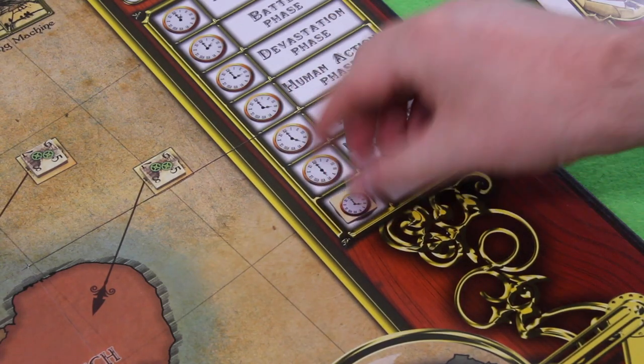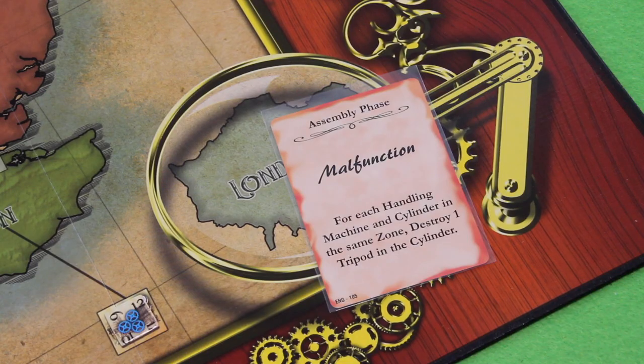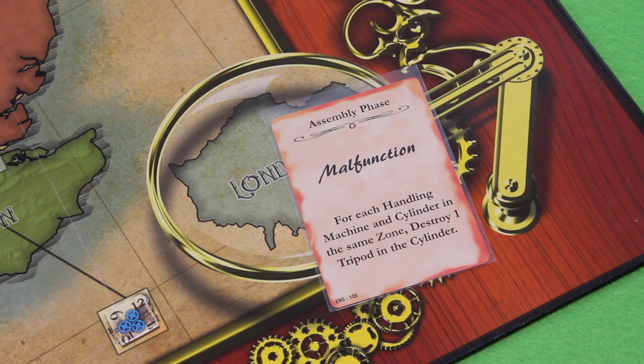Moving into the assembly phase — no cylinders on the board, but we still have an event to trigger: Malfunction — for each handling machine and cylinder in the same zone, destroy one tripod in the cylinder. Unfortunately we don't have any of those on the board, so it does nothing. The next event will happen during the escape step at the end of the next round.